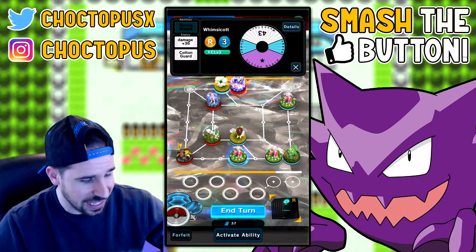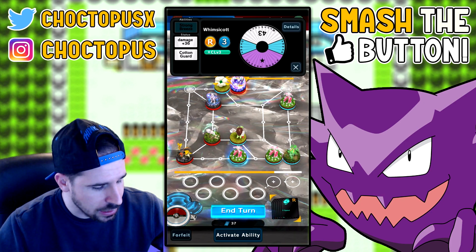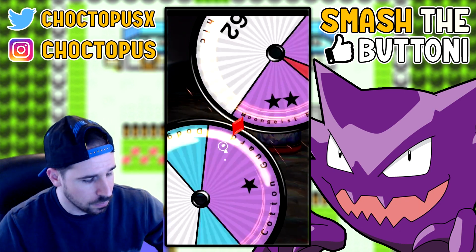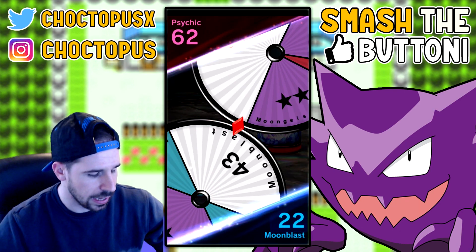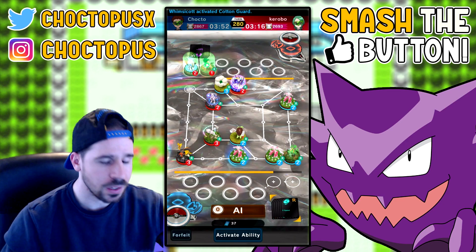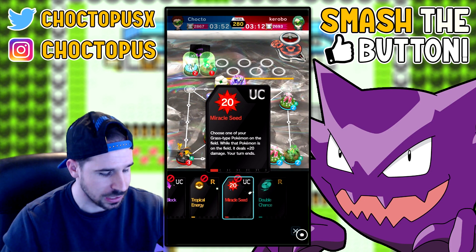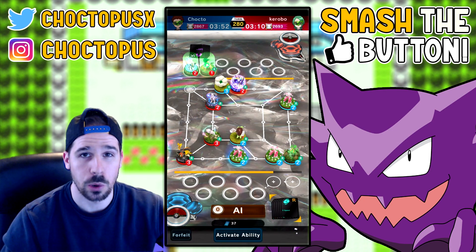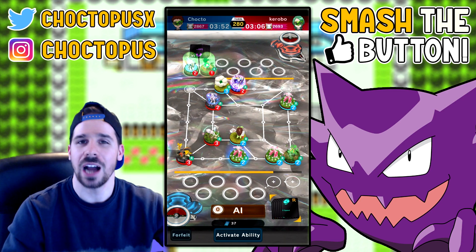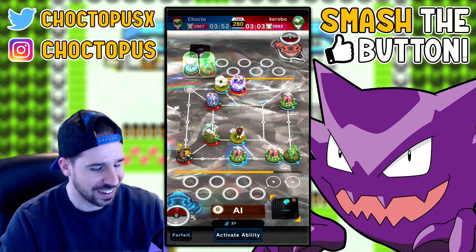We can honestly get a free attack — I don't think they're going to hit the miss, but might as well take the free one. Is it enough? Almost, almost. If I had an X Attack or used the Miracle Seed — we would have won that. In what world does Lunala lose to a Whimsicott?!